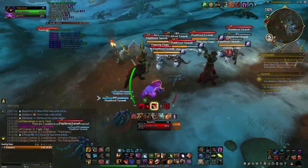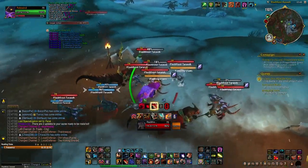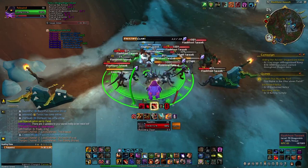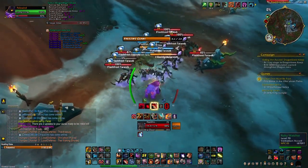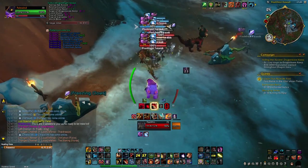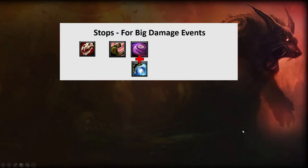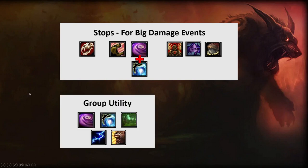You can combine typhoon with ursal's vortex. For example, at the third boss in Court of Stars where you don't want to relocate mobs, put a vortex down first and then typhoon to get the interrupt without moving them. And if you're lucky enough to play a druid race that has a stop — like Highmountain Tauren, Tauren, or Night Elves — you can use your racial abilities to stop abilities as well.